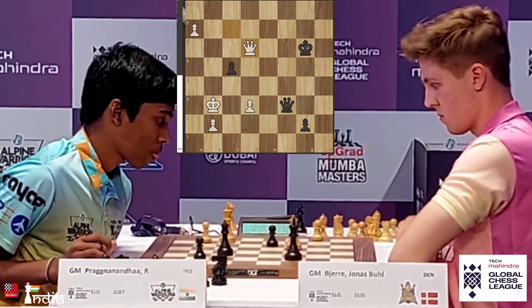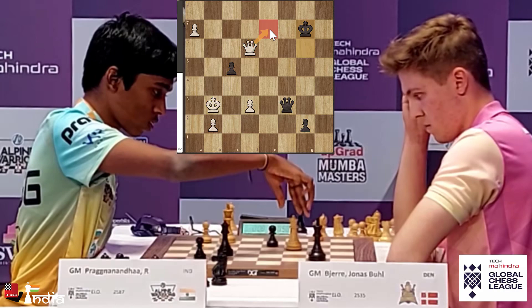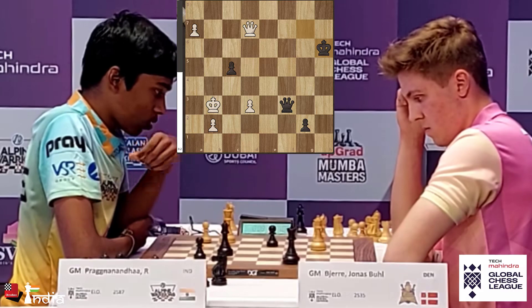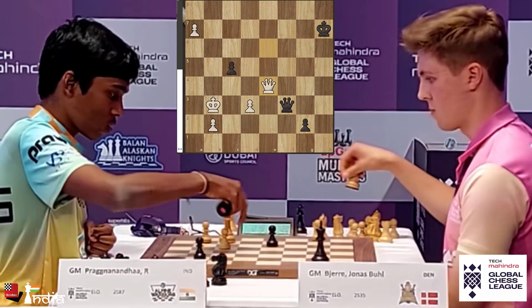When you have little time it's not at all easy to be accurate on every move. Prajnananda goes King G7 back. A good idea is to give a check here on E7. He goes Queen D7 check, King comes to H6. Jonas is defending well but is under a lot of stress and pressure. Qe6 check, King goes to H7. Now Prajnananda can actually trade queens with Qe4. Pawn takes, Black queens, White queens, and in the end White will be a pawn up.